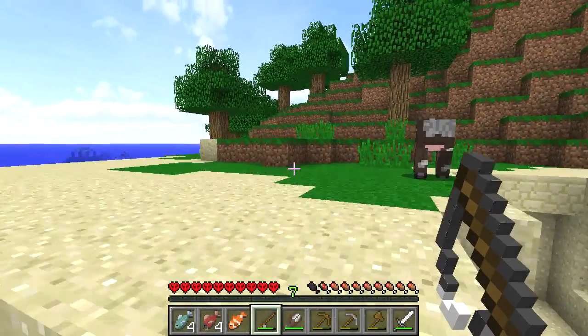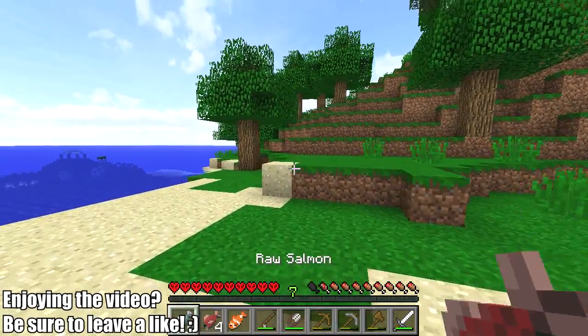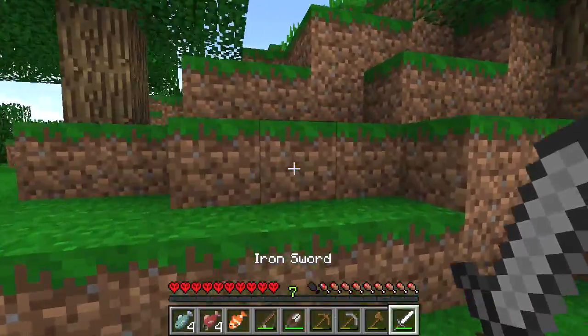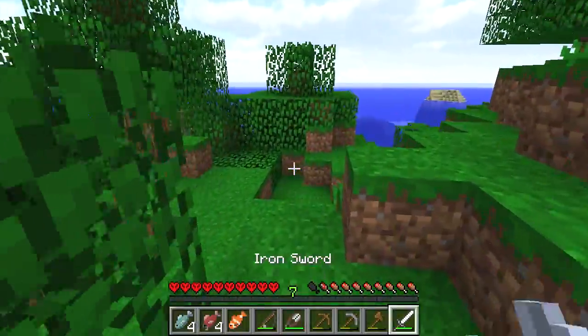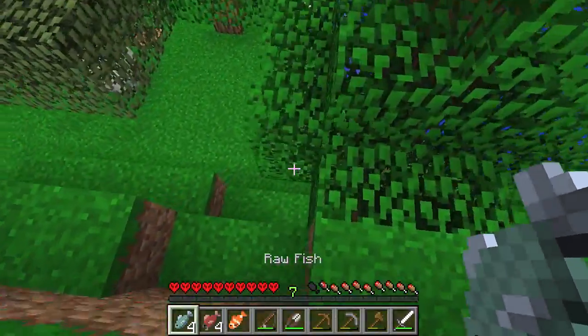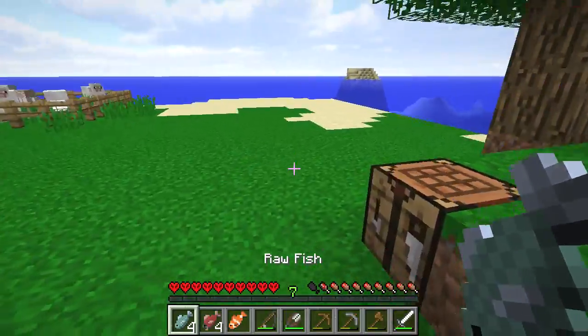Alrighty guys, I think that'll do for the fishing for today. As you can see we've got four raw salmon and four raw fish. The good thing about getting salmon of course is that if you cook it, it actually gives you more hunger back than the regular fish do. Regular fish when cooked give you two and a half hunger bars, and salmon give you three when cooked, which is very, very cool indeed.